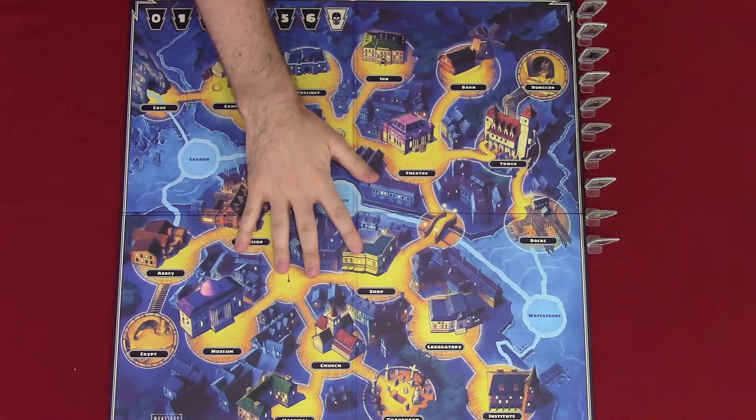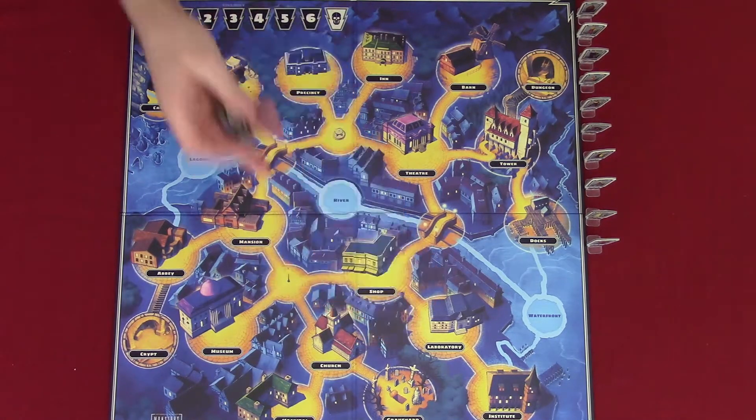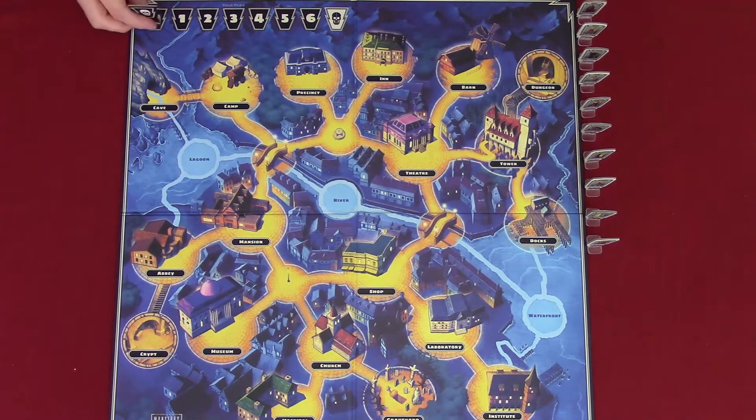Unfold the game board and familiarize yourself with the locations. As you set up and play the game, instructions and components will reference these locations. Place the terror marker at the zero space of the terror level track up in the top left corner of the board.